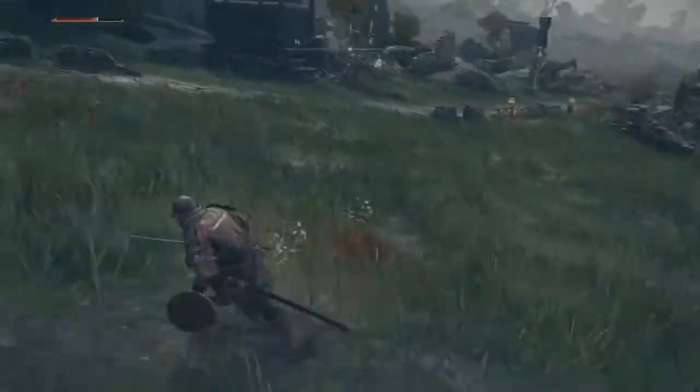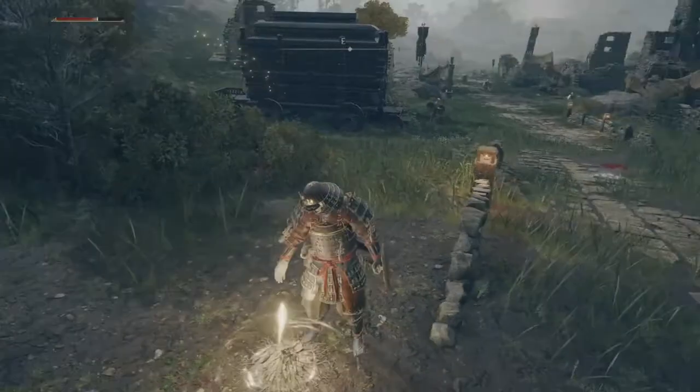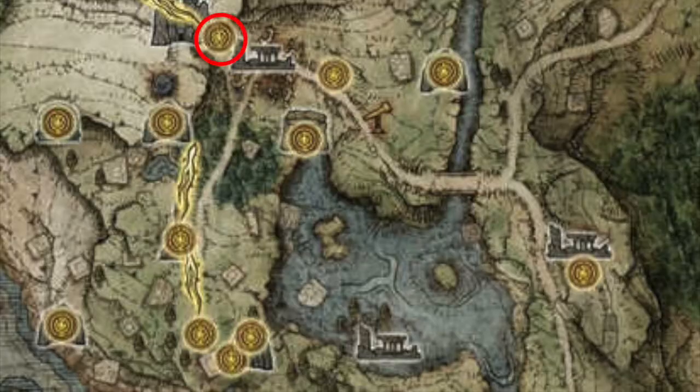We got a nice little armor there, so it's good. Now we're going to head up to the site of grace and we're going to activate it. Here's where it is on the map.